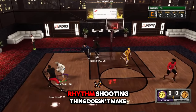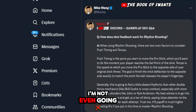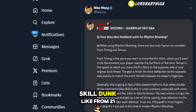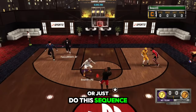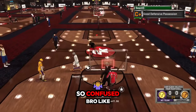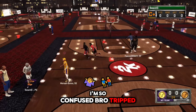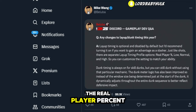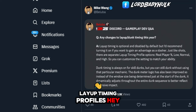This rhythm shooting thing doesn't make sense to me — it's very confusing. I can't tell if this is like a shot timing skill dunk from 2K21 where you centered it with your right stick. He's saying it's like a sequence — I don't know if you have to time that sequence or just do the sequence. He says you kind of have to time it with the fingertips. I'm so confused — I don't know if there's gonna be a meter for this. Layup timing gives you a boost again this year — they always say this every year, layup timing profiles.